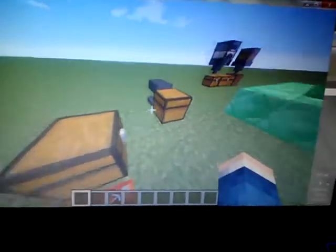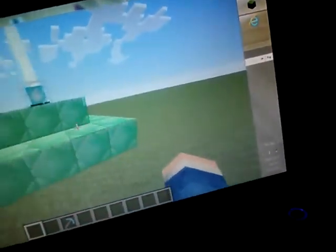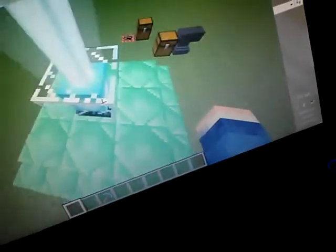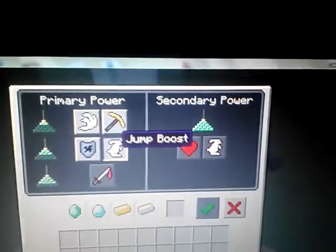Hey guys, today I'll be showing you a bunch of things in Minecraft. To get the beacon to work like that, you're going to have to put it on these blocks from minerals or gems, whatever you want to call them. You make one of these like this, or whatever you want, whatever it says — like the green things or the gem blocks — and that's how much you need.